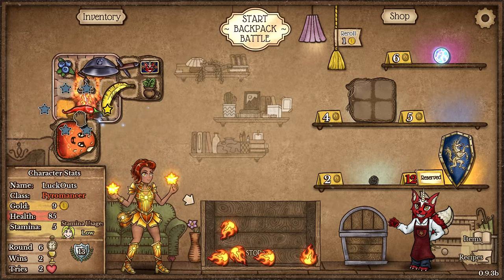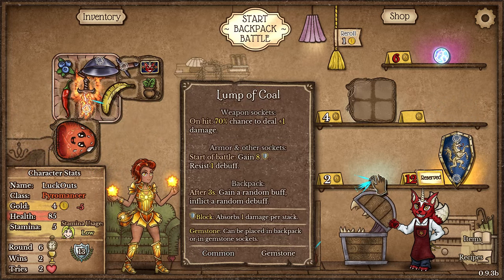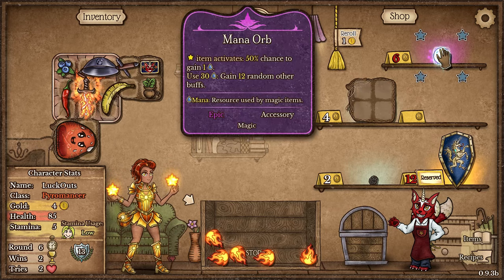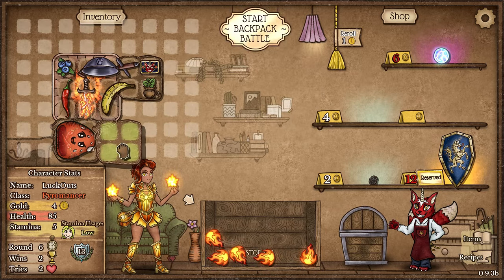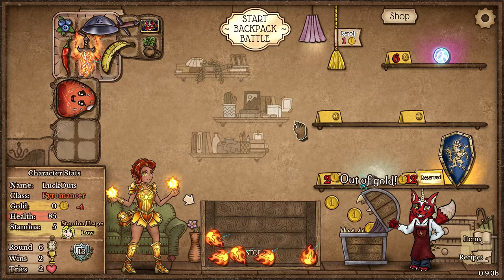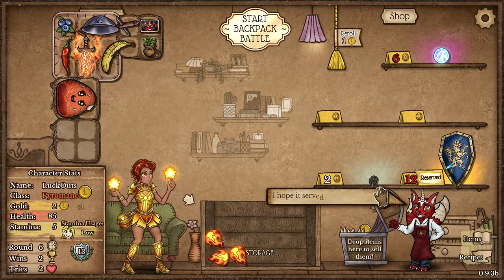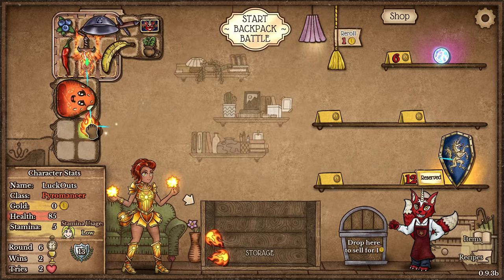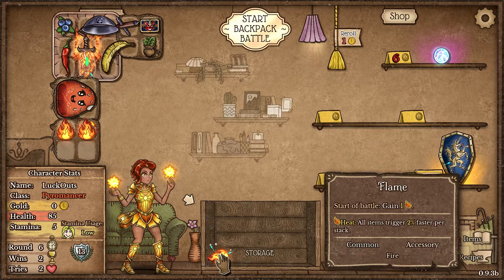We've got another Chili here which I'm extremely happy about gaining. That's a Lumber Coal and a Leather Bag, and a Mana Orb here. I'm going to be taking the Leather Bag for sure, and taking a Coal as well. I'm going to be able to stack up that Heat Generation as much as possible, and add in our Flames.